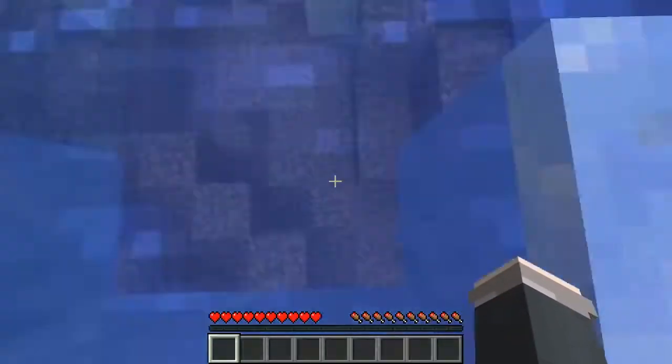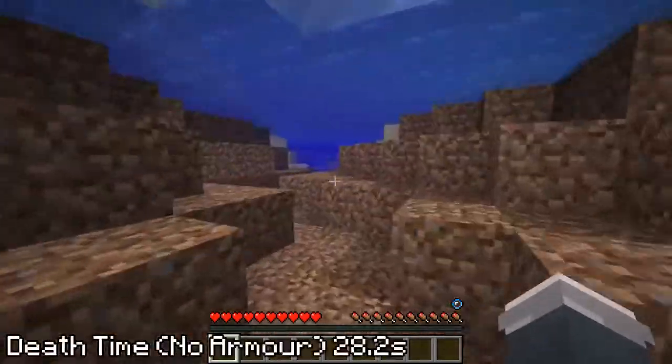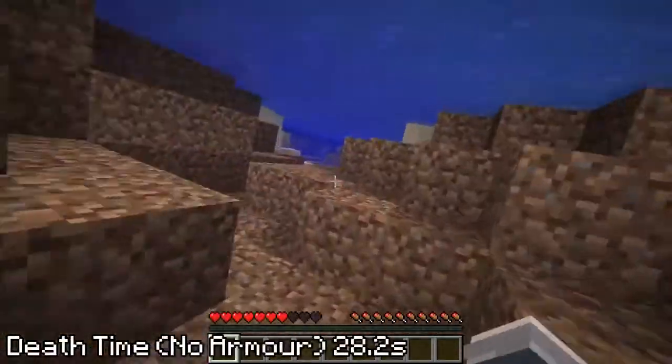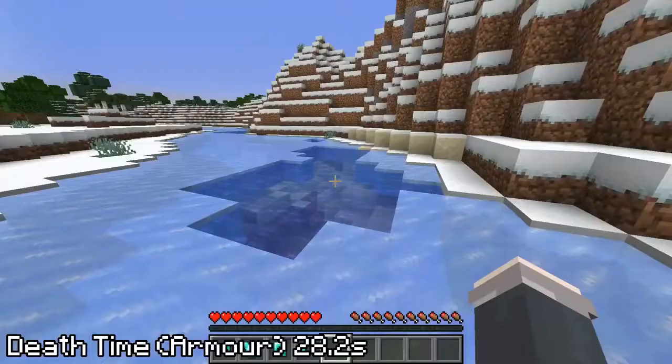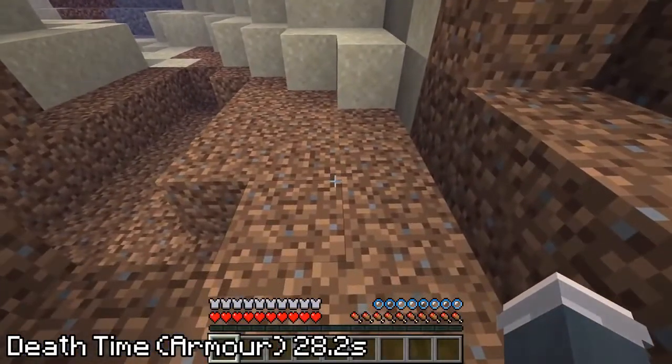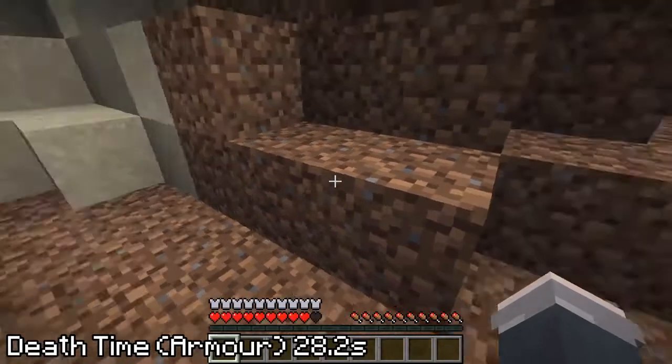The Minecraft world is a very deadly place if you aren't careful, but let's just see how fast it is at killing you. Drowning yourself in water is a very simple way to end yourself, but it's horribly slow, taking around 28.2 seconds to kill a player. In fact, with no armor, it's actually the slowest way to die in Minecraft. The one thing going for it is that it takes the same time regardless of your armor.